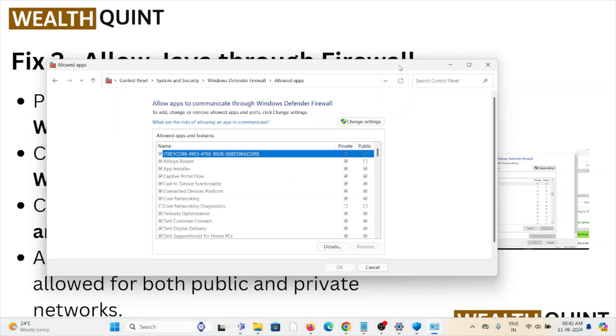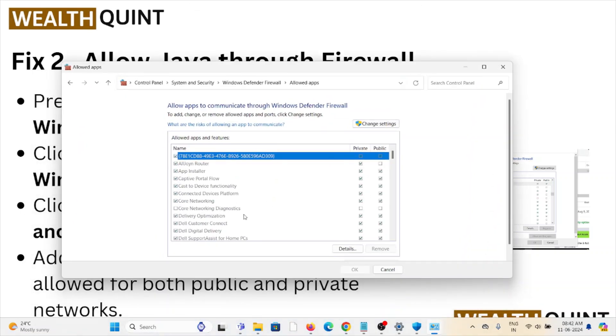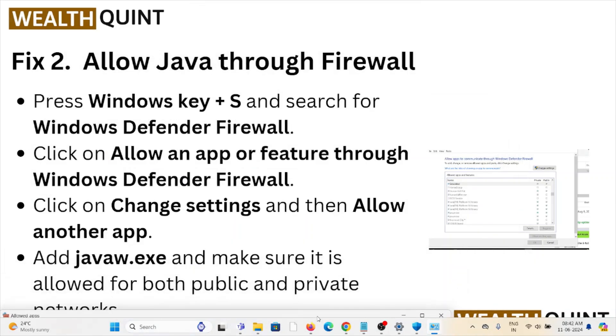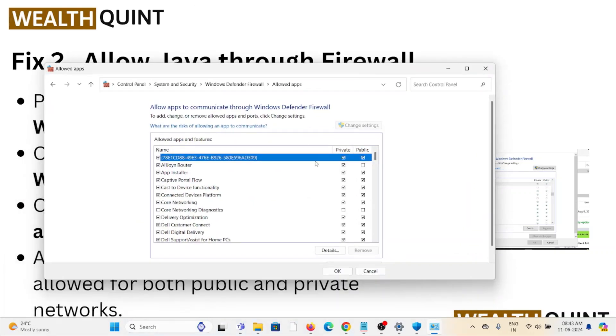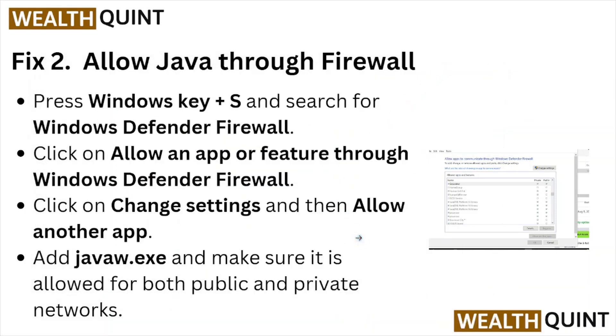Click on Change Settings, then Allow Another App. Add javaw.exe and make sure it is allowed for both public and private networks.